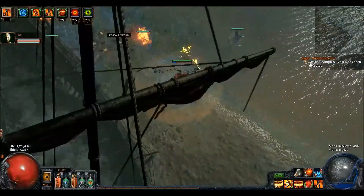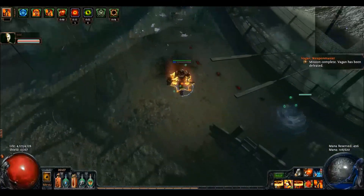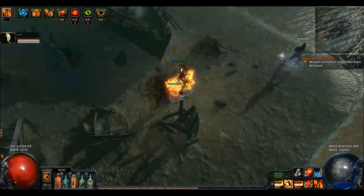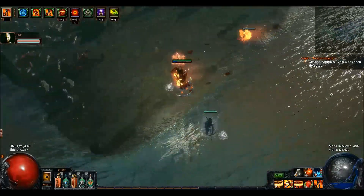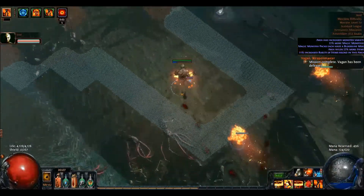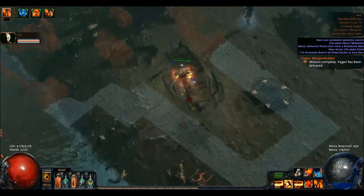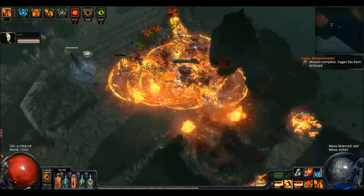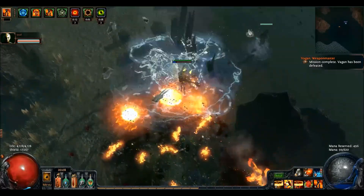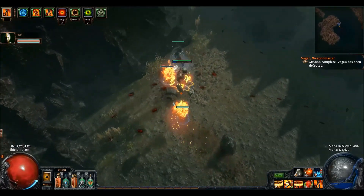For partying, party members can run Hypothermia as well since you will be chilling so much. But it can get quite laggy for your computer. This time teaming up with a Poison Arrow player. He uses Ice Shot to chill the targets. This is doable, but when you get a map with burning ground things get really laggy.